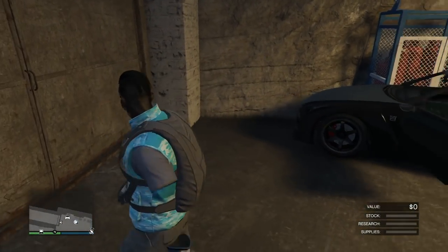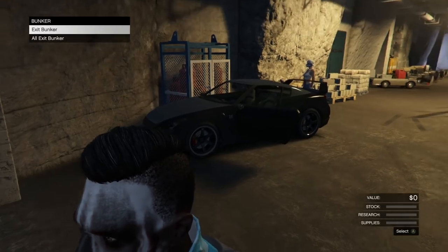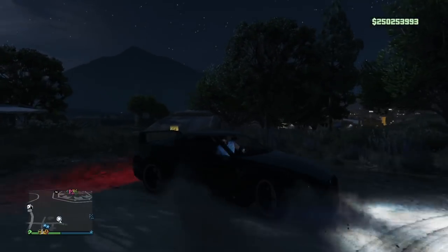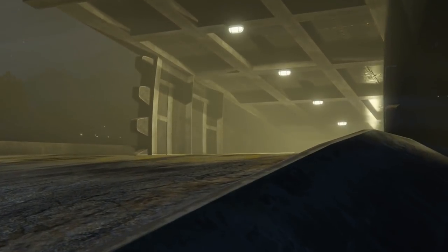Walk over to the bunker doors and hover over 'exit bunker,' then hit A and Y at the same time. If done correctly you'll get a black screen and you'll be walking back towards the car. At that point, tap the right trigger a few times — about five or ten times. You should spawn outside with the car. You'll notice the car is driving really slowly because the game still thinks it's in the bunker.